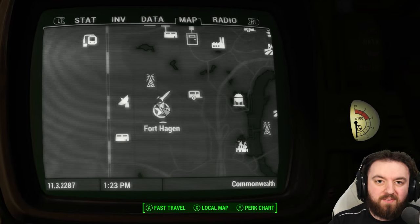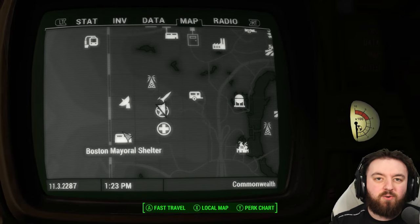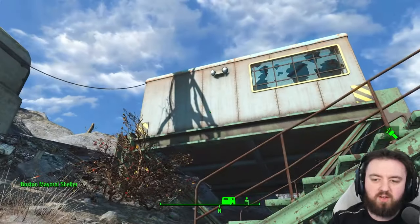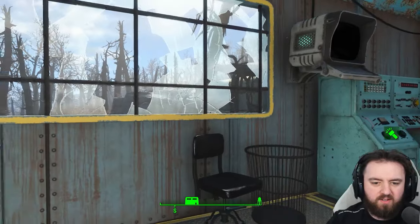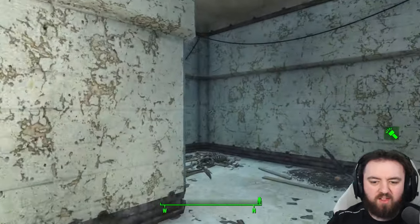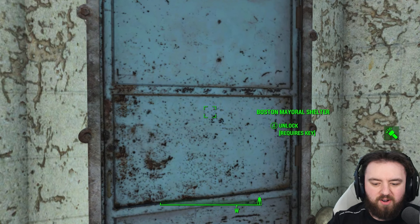Once you've completed Fort Hagen, we'll be going to the Boston Mayoral Shelter next. In order to gain access you will have to use the terminal up here, and once you use it you'll be able to access the elevator and go get our next mini nuke.